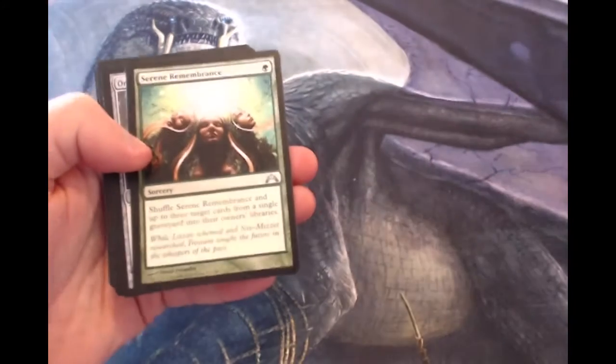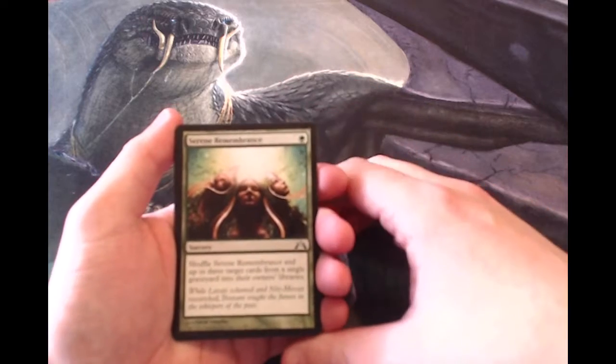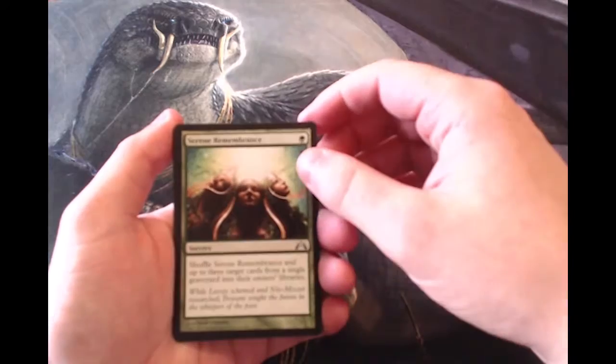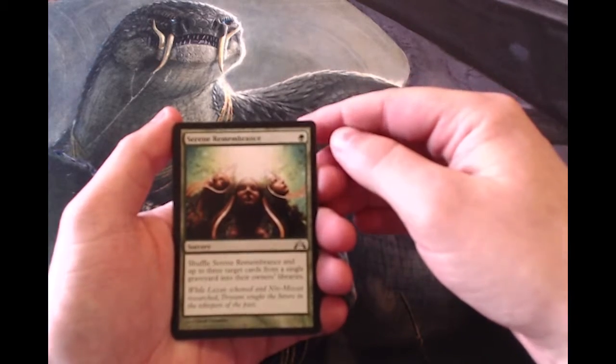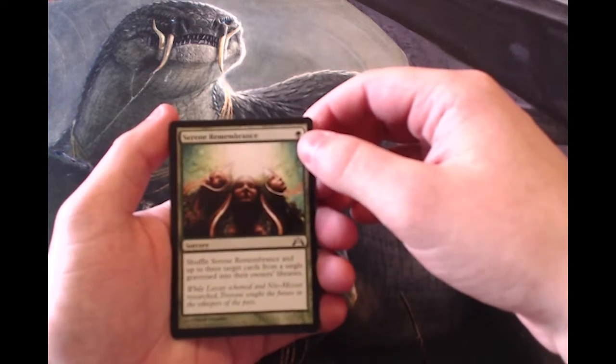We're gonna go very quickly through the Commons — there's really not much in this set in the way of Commons that is all that exciting. For uncommons, we have Serene Remembrance, a sorcery for one green: shuffle Serene Remembrance and up to three target cards from a single graveyard into their owner's library.